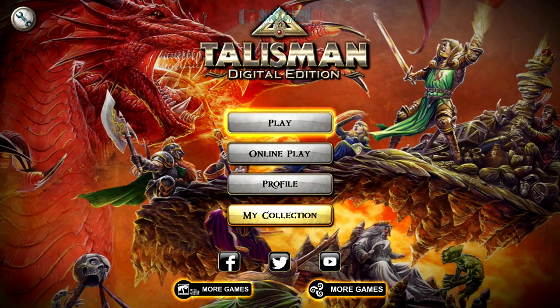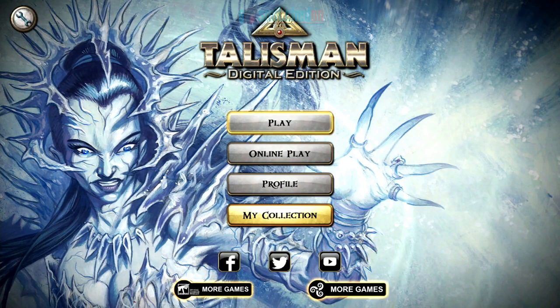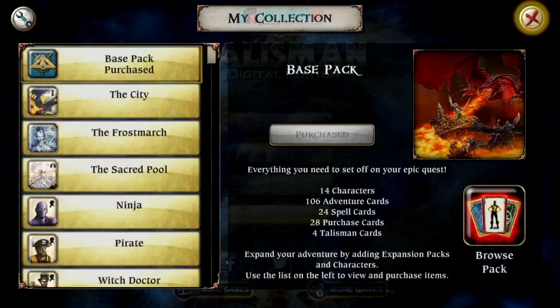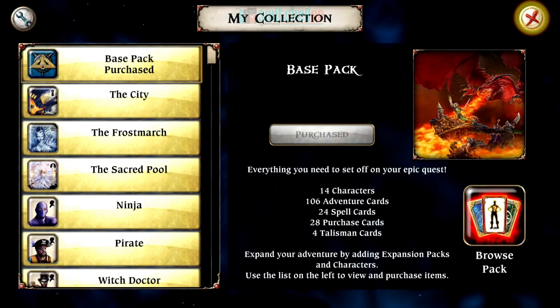Just before we start, I wanted to give you a quick overview. This is from Nomad Games, and the base edition will cost £17.99 in the UK and $19.99 in the US. If we go to the collection, you can see here — included in the base game you get the base pack, which includes 14 characters, 106 adventure cards, 24 spell cards, 28 purchase cards, and 4 Talisman cards.